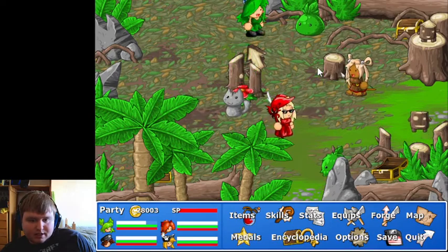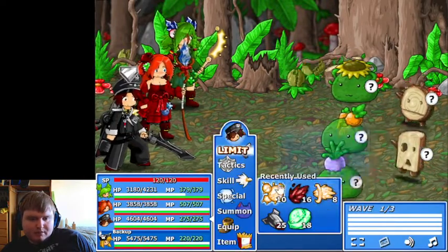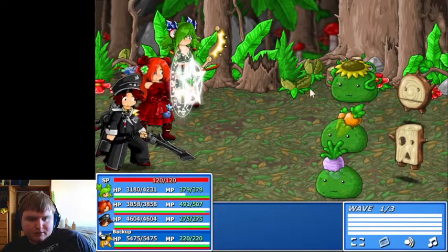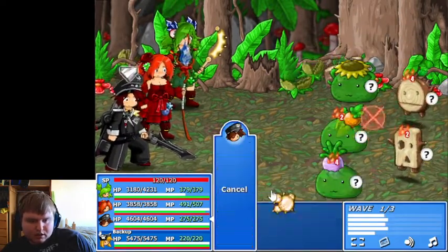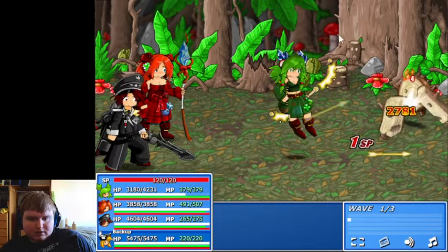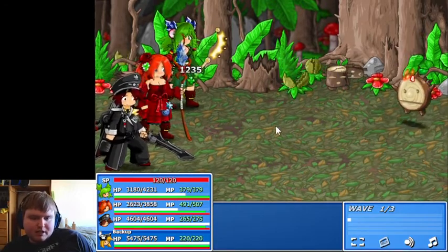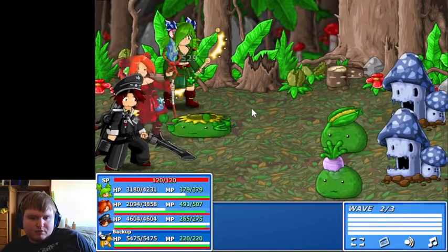Up next, why don't we take on this enemy over here for that chest up there. More enemies that can easily be taken out with fire attacks. So let's start with Firestorm, and then cast the Flame Burst, which somehow wasn't enough to take them all out. We can take one of them out so I can get an additional turn to do some strategy planning.